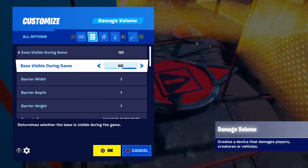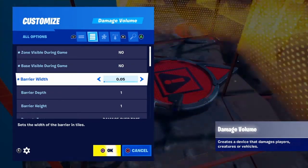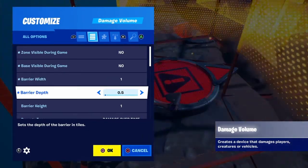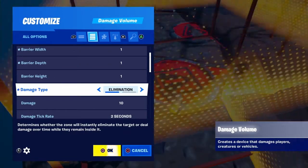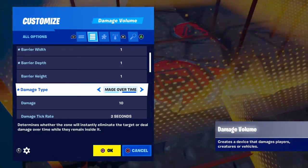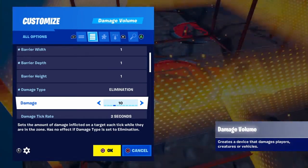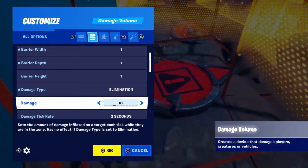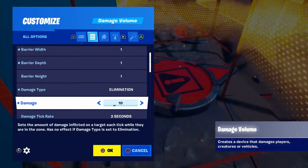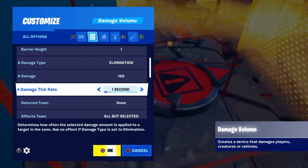The Damage Volume settings include zone visible during game: yes or no, and base visible during game: yes or no. You can change the barrier width from 0.05 up to 100, and there are the same settings for depth and height. For damage type, you can set it to elimination — which eliminates you immediately on entry — or damage over time, with damage values like 1, 2, 5, 10, 25, 50, 100, 150, 200, or 500.